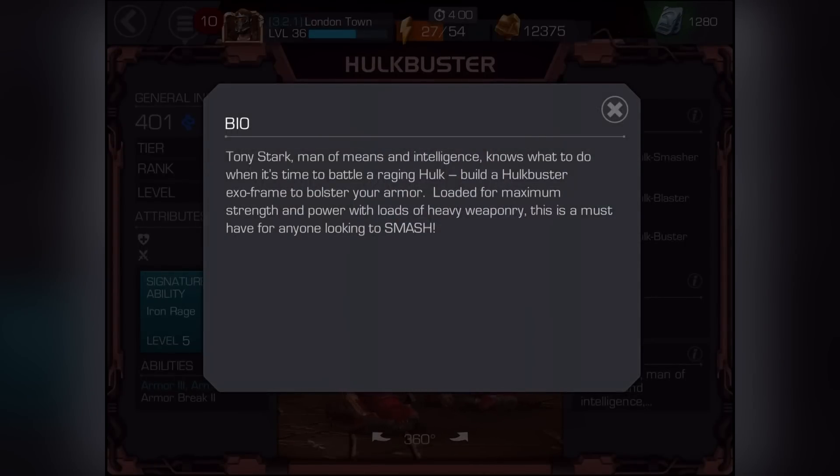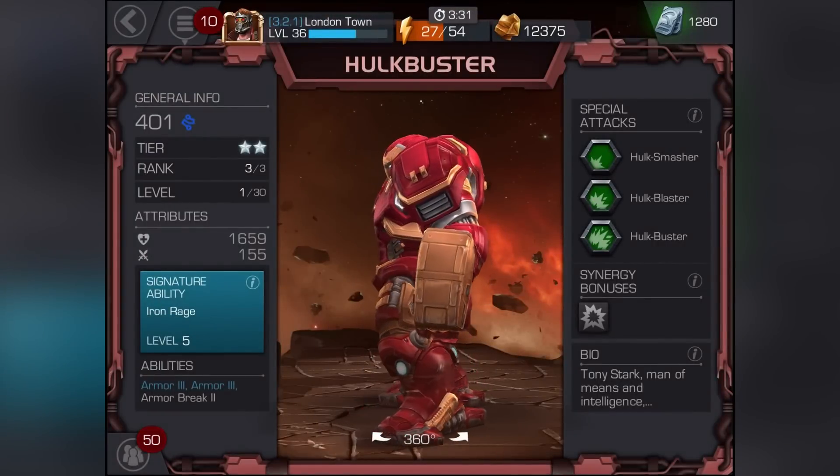His first move is Hulk Smash — a rocket-aided shoulder tackle that smashes the armored suit through whomever happens to be in front of it. The second special is Hulk Blaster — an uppercut that stuns the enemy, setting them up for a powerful repulsor ray blast. It's awesome when you see it.